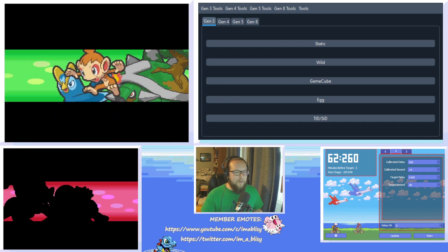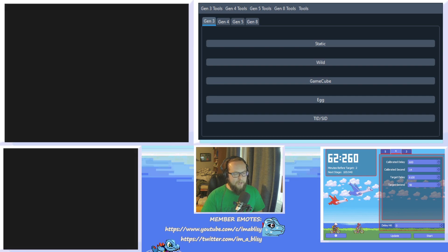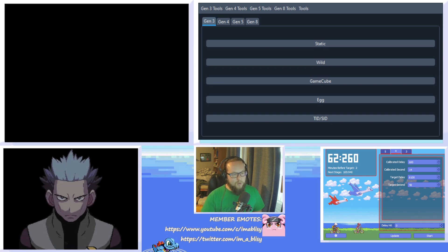Third and final, you could use this to get fun custom trainer IDs — stuff like 420, your birthday, or something funny like that. With that being said, let's go over what you're going to need to do.